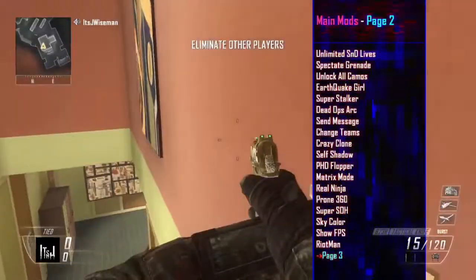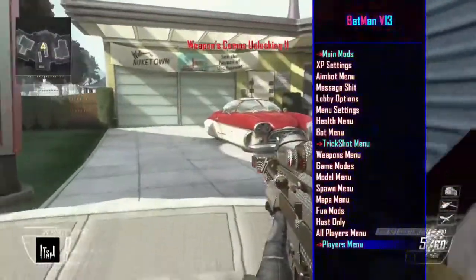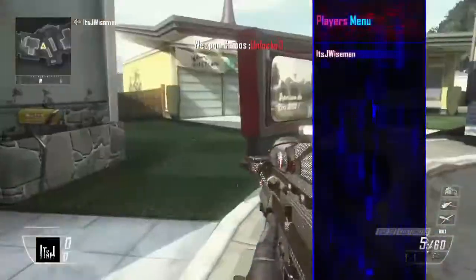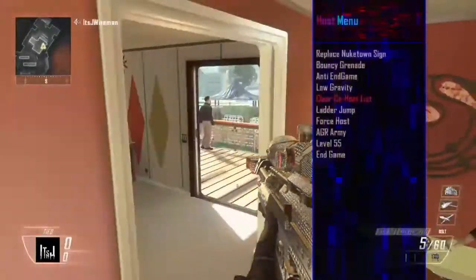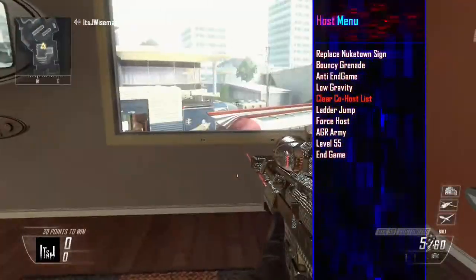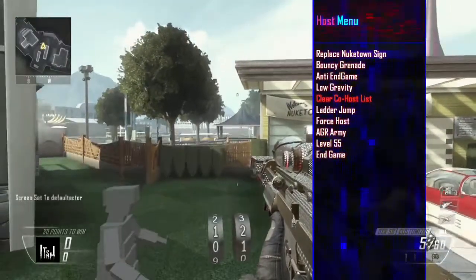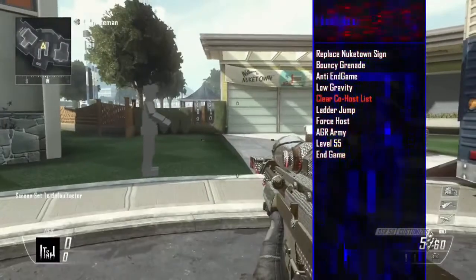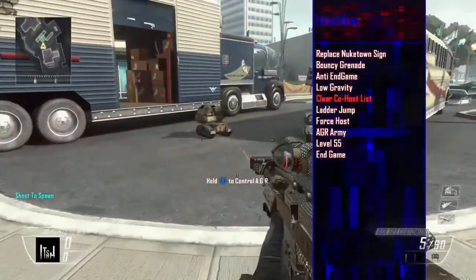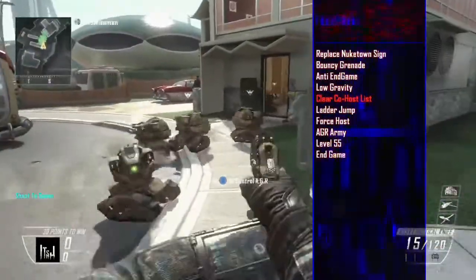You can go to Invisible. There's Page 2: S&D lives, unlock all camos — if you don't have all camos you can unlock them all. Go over to Players Menu, click your player, click My Player. You can give yourself co-host, weapon camos unlocked, host only, level 55 — basically that gives you all the challenges complete, everything. You can replace the Nuketown sign — once you replace it, it turns into this, it's pretty funny. There's a bunch of stuff: low gravity, end game, AGR army. You can just do stuff like that, and it's amazing.